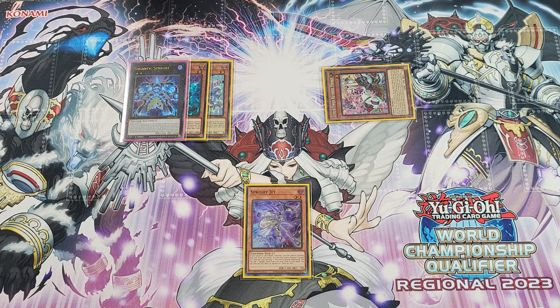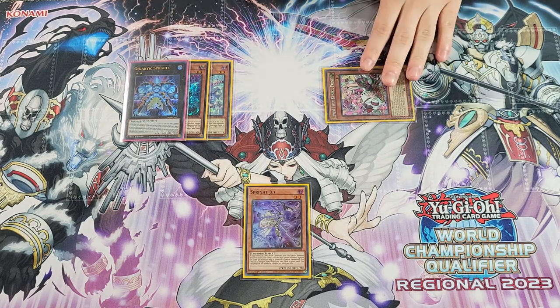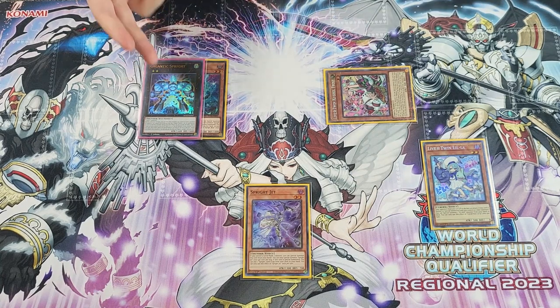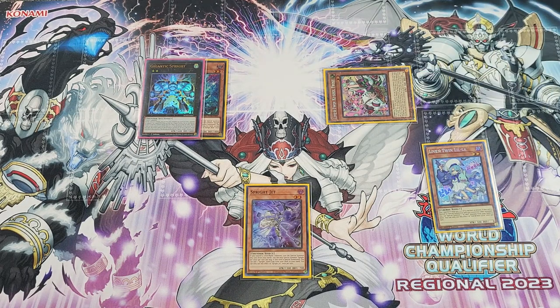Gigantic here is Summon 4, and we're going to activate Gigantic's effect to special summon a Level 2 from deck, locking both players into Level 2s, which saves us essentially from Nibiru. If Gigantic Sprite does get interrupted here, you can very easily just continue with Sprite cards and try to go for regular Twin Combo. I'm going to detach the Lilla, making sure I get the Lilla engraved, and then I will Special Summon Sprite Red.